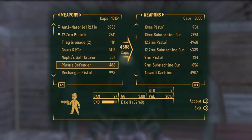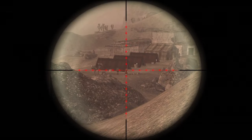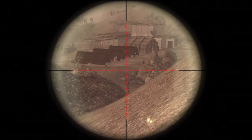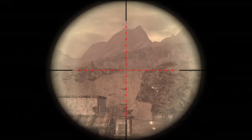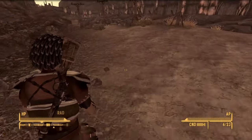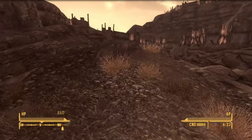After grabbing my new guns, I stopped by Cottonwood Cove to kill the Legion there. The nice thing about killing the Legion at the cove was that I got to use their clothes as a disguise, letting me slip into the fort with ease. My plan was fairly straightforward: use my disguise to activate the Securitrons and then leave. Easy, right? Ha, no!